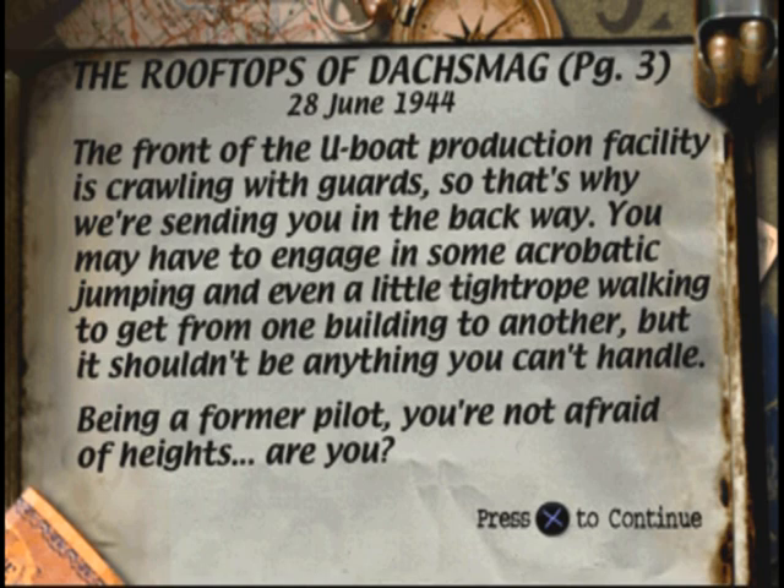That is terrible advice, by the way, in this level. It's so difficult to snipe everybody. The front of the U-boat production facility is crawling with guards, so that's why we're sending you in the back way. I don't think I would have a problem with a whole bunch of guards — I've proven myself rather capable. You may have to engage in some acrobatic jumping and even a little tightrope walking to get from one building to another, but it shouldn't be anything you can't handle.